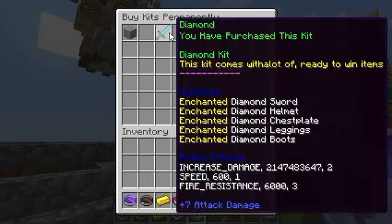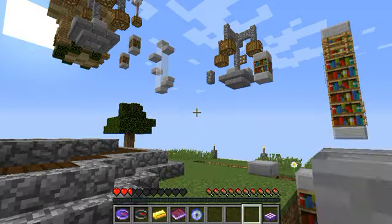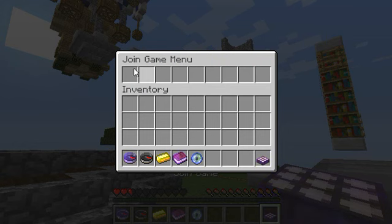So basically it teleports you back to the lobby. And your health will automatically be filled by itself. You guys can open the lobby menu. You can choose to buy a kit — there's a diamond kit and a free kit you can buy.